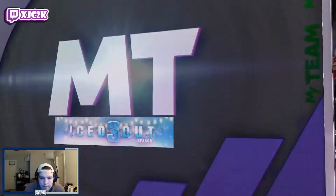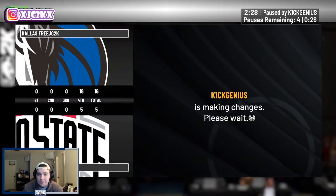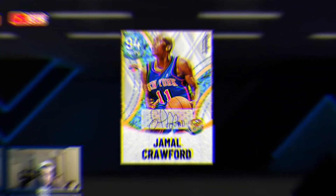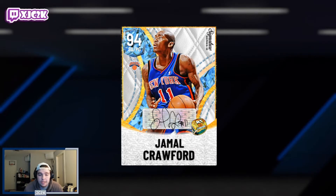He's super fun to use and you can do stuff like that spin midrange that you're not going to be able to do successfully with a lot of point guards. As we get a nice quit, let's hop back to the main menu and review the card. In conclusion, Jamal Crawford is a beast — this card is really really good on offense especially. If you badge him out and give him Clamps and Interceptor, he's really going to be able to hold it down defensively at a solid level.